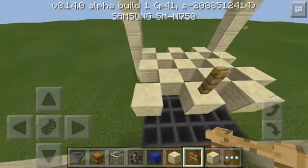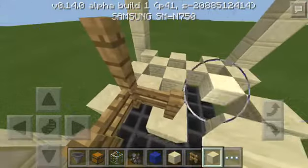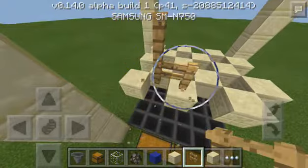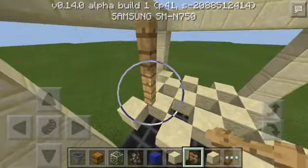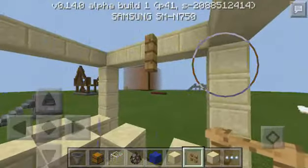Next step: place fences in the middle spots. It's a bit tricky — there we go. Build one here, one more there — that should be good. Now do it for every spot. Let's go down here and finish this up.